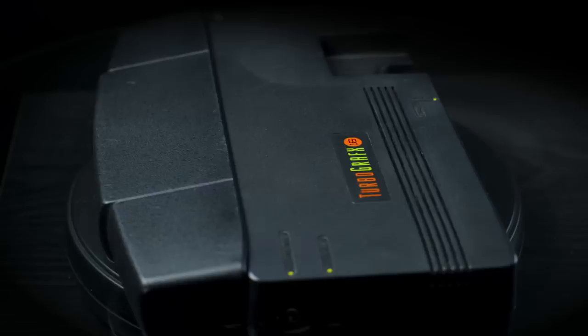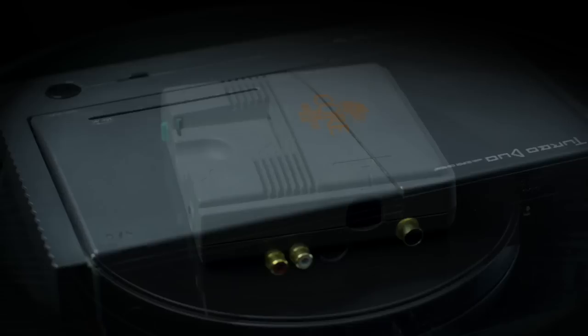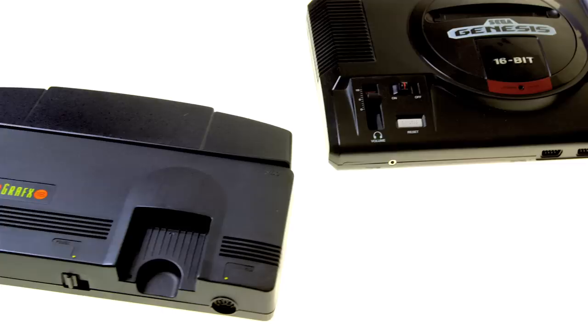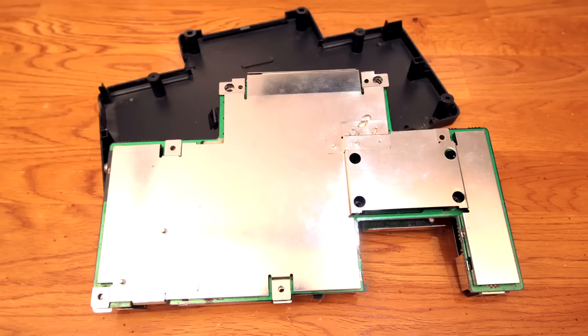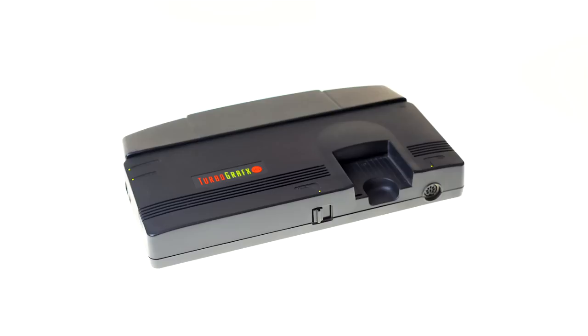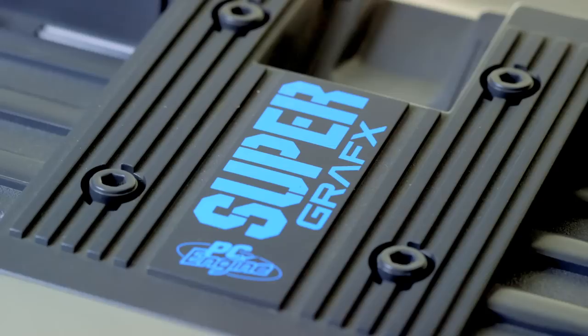You may know the Turbo by several different names: the TurboGrafx-16, the PC Engine, or even the Turbo Duo. Released in Japan in 1987, it was designed to compete with the Nintendo Famicom. But when it was released in the US in 1989, it was shoved into the 16-bit era, competing directly with the Genesis and eventually the Super Nintendo. The system was versatile enough to compete in both generations with an 8-bit HuC6280 CPU running at 7.16 MHz, a 16-bit graphics processor, and 6-channel stereo sound. It was also the very first video game console to feature a CD-ROM peripheral.